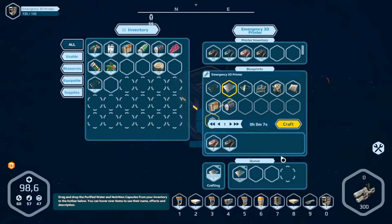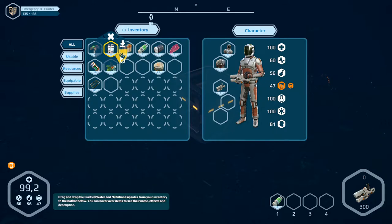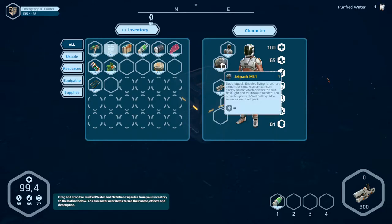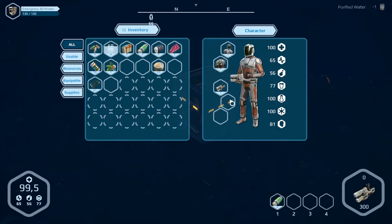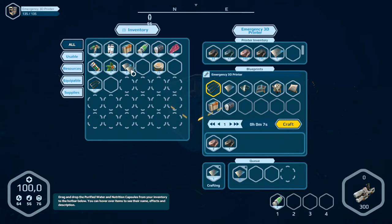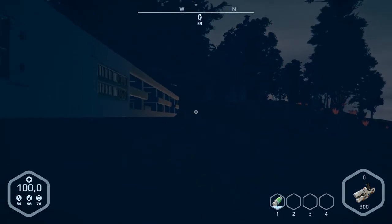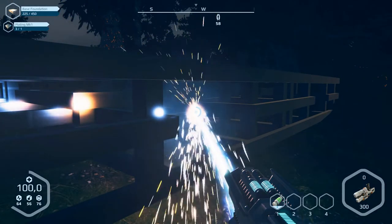Craft platings — we are thirsty. Press E — hydration. Take the water and now it's better. Okay, three of them — one more please. Okay, so we can build here another part.